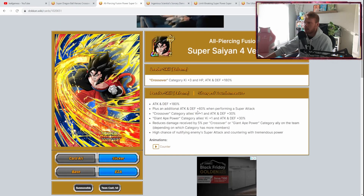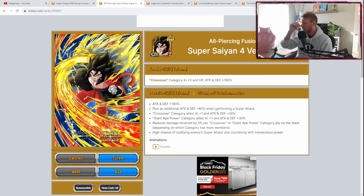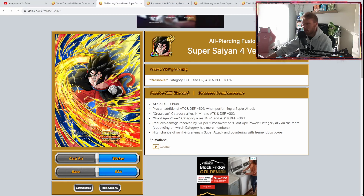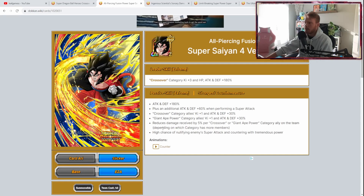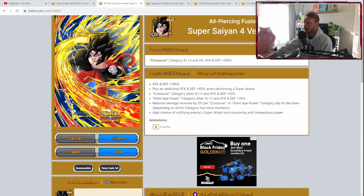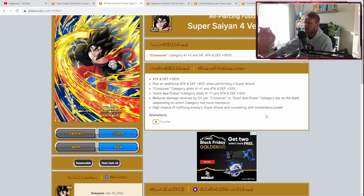His passive skill gives him 180% buff to attack and defense, plus an additional attack and defense plus 60% when performing a super attack. He also provides Crossover category allies Ki plus 1 and attack and defense plus 30%, and Giant A Power category allies Ki plus 1 and attack and defense plus 30%. He's an awesome support on top of everything he does. He also reduces damage received by 5% per Crossover or Giant A Power category ally on the team, depending on which has more members.